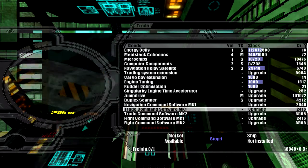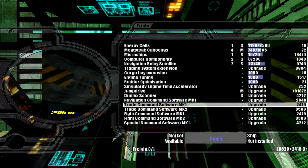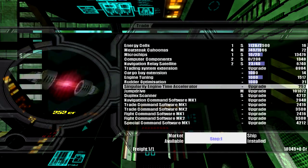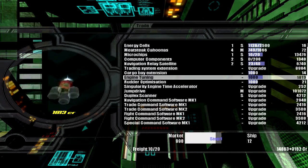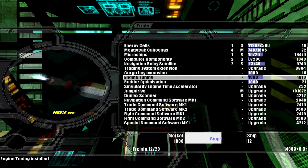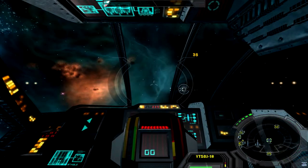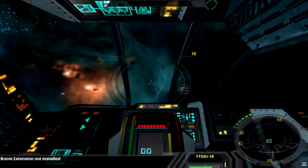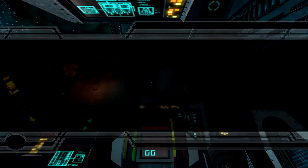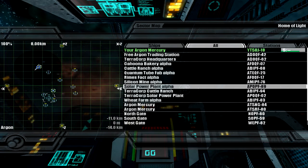The other upgrades are expensive so we'll just get a couple more engine tunings and that'll do for the time being. We don't really need shields — still don't have a boost extension. That makes our top speed 97, which is still terrible but it's better than 44. There's a sort of power plant right over there.